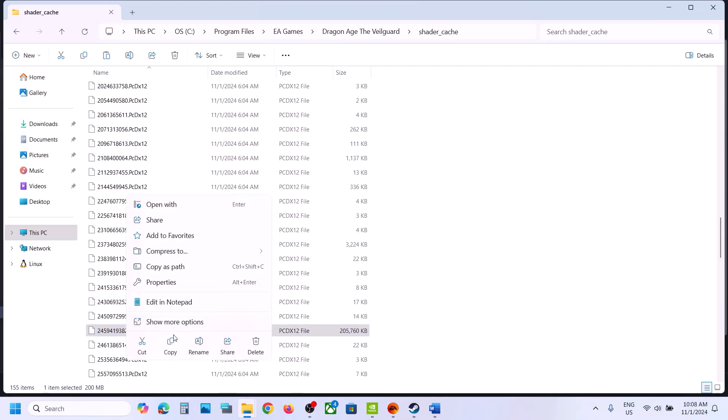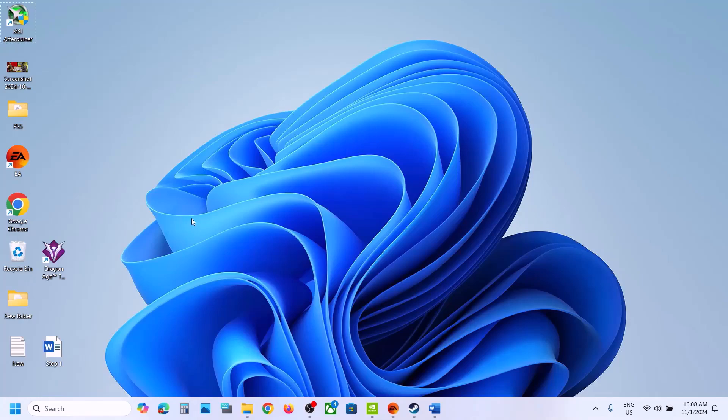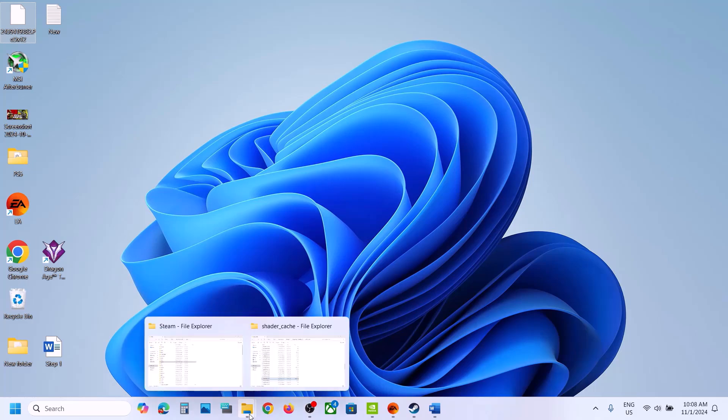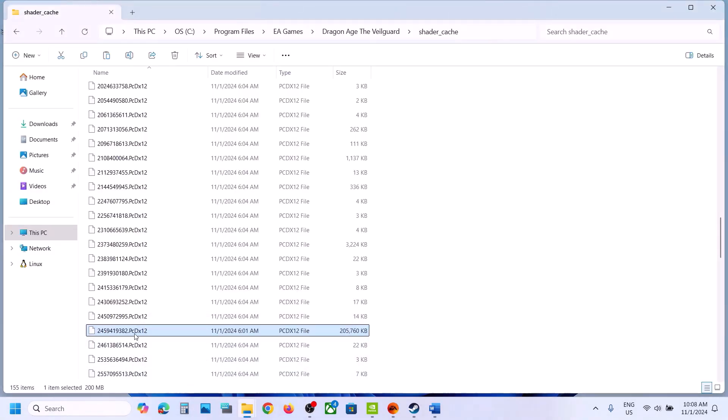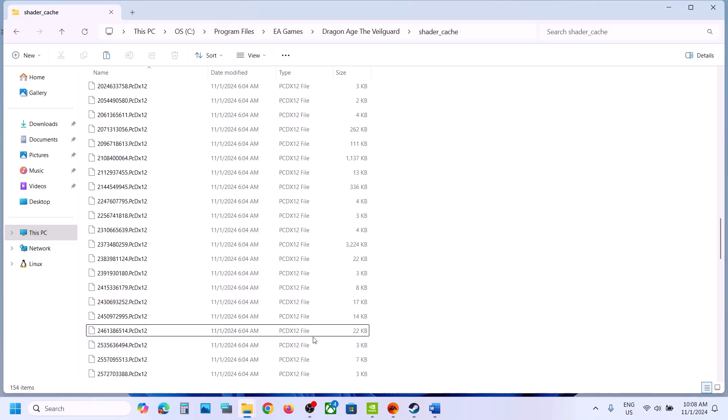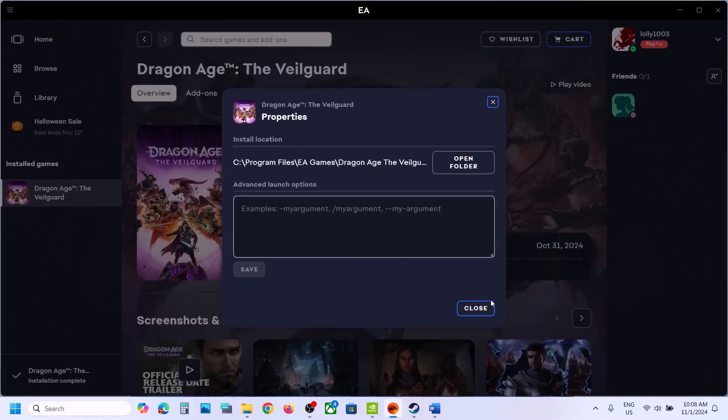Create a backup first — copy this file and paste it somewhere safe. Once you have the backup, right-click the file and delete it. If you face any problem you can always restore it. After deleting, restart the game.